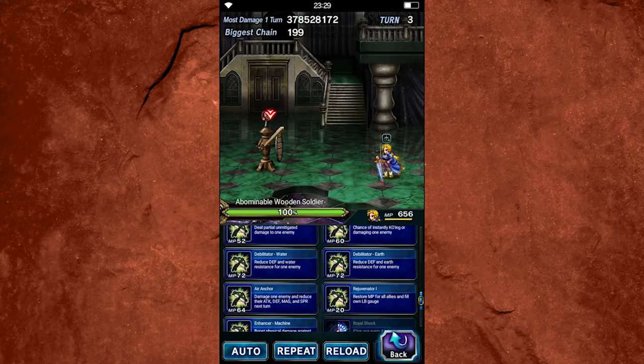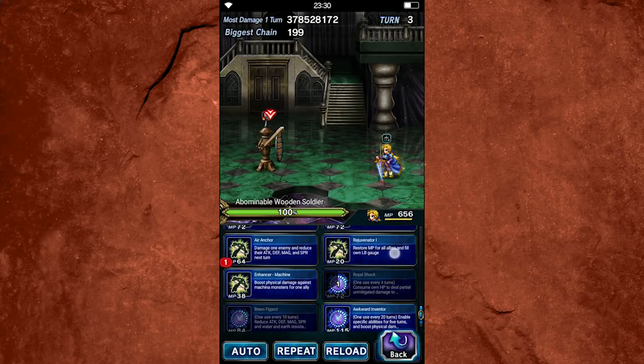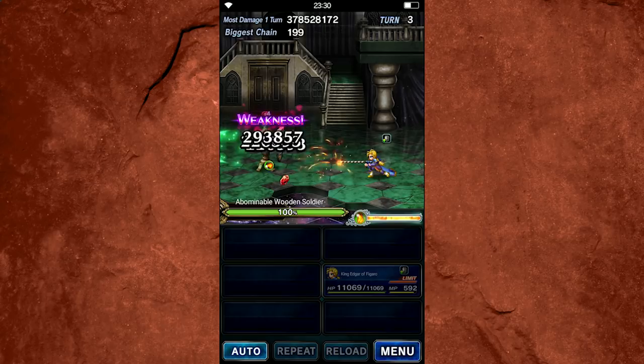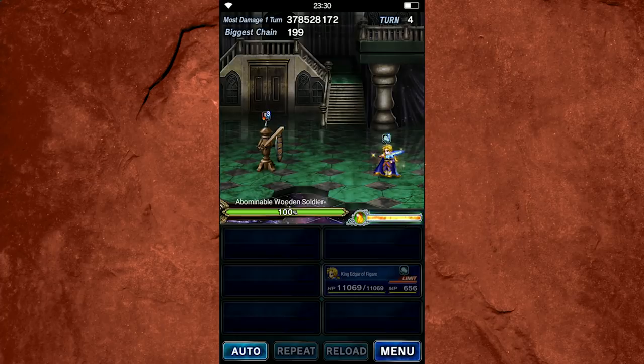One of the other unique abilities about Edgar is Air Anchor. This is an interesting one because it applies a 70% full break to a single target, but it doesn't apply until the start of the following turn. So this is actually really handy for countering self-dispelling bosses, but it could also be a pain in the butt if you don't have it available when you need it. You'll see here — it's not going to give a break right away, and then at the start of the next turn it'll apply. So that's that 70% full break.